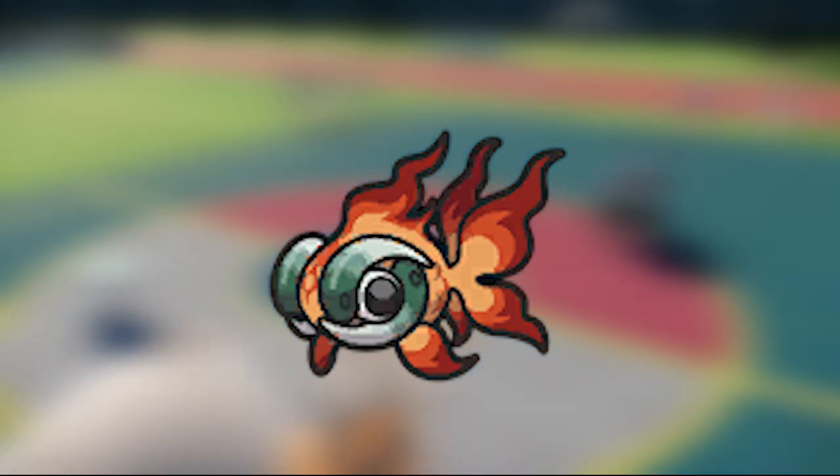Even with those utility moves, Chi-Yu is usually just going to click its insanely hard-hitting Fire and Dark-type attacks. With the Beads of Ruin ability lowering every Pokemon on the field's Special Defense, its moves are almost impossible to switch into. Imagine a Terastallized Chi-Yu clicking Overheat in the sun — just no switch-ins.